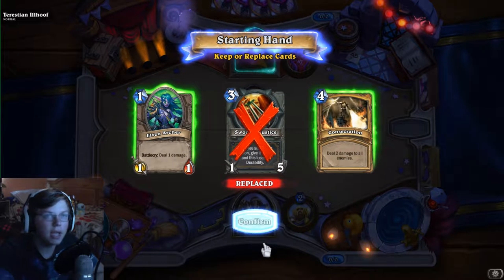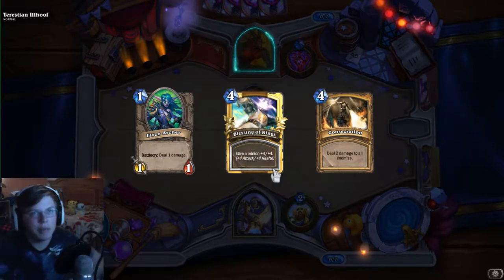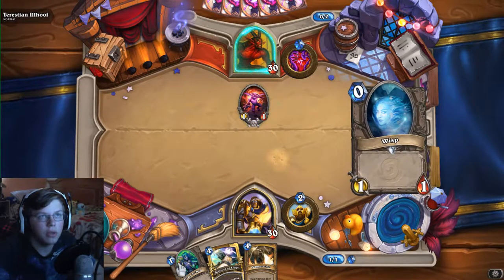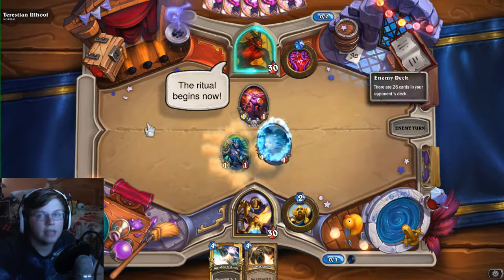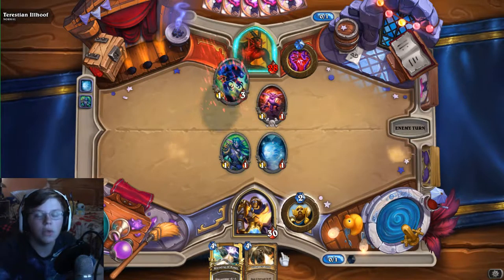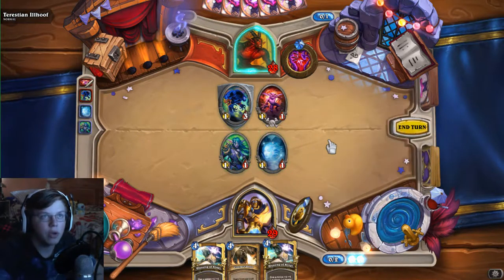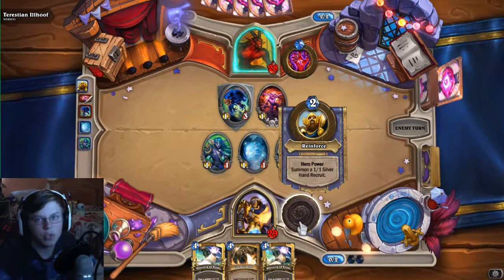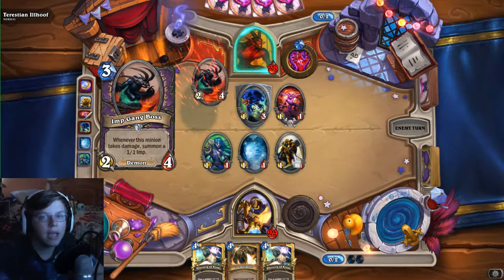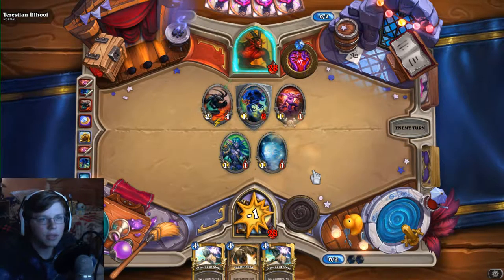I've made a completely new deck specifically for this. What happens is you can't actually damage Illhoof by yourself - the only way he gets damaged is if you kill those little imps. Anytime an imp dies it deals two damage to him, and over time he'll keep summoning those until he has a board full of imps. That's why I'm saving these Consecrations - to do like 20 damage to him at once. I have a lot of giant burst damage and small minions to take him out one by one.